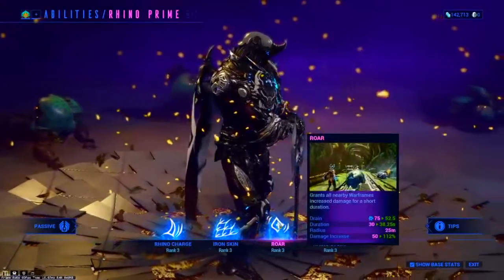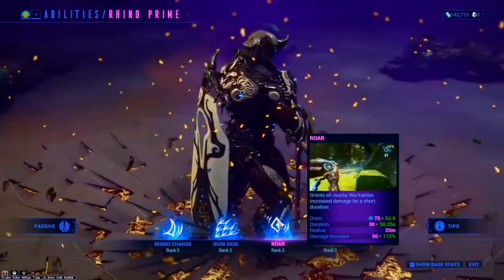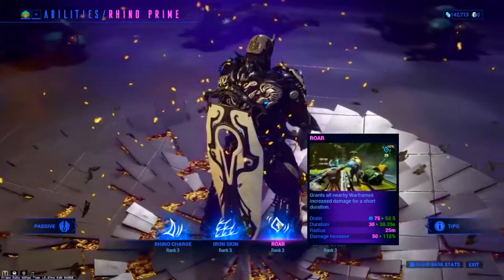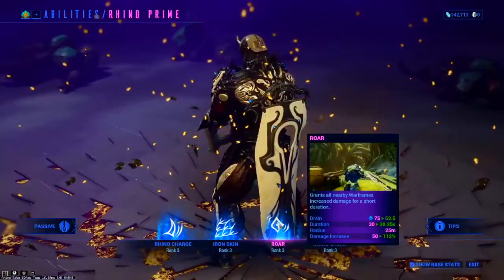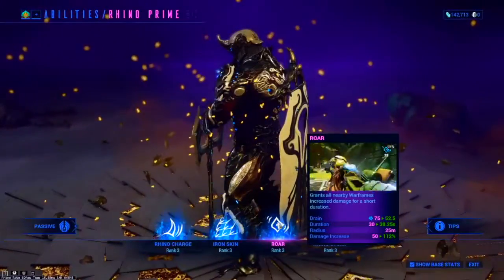His third ability is Roar. Roar is Rhino's damage buff — he can give it to himself and to allies. The allies will need to be within 25 meters of him to receive this buff, and after that they're able to go off anywhere and have it. It is duration-based and it's a percentile damage increase, so this affects all your weapons and abilities, which is just great.